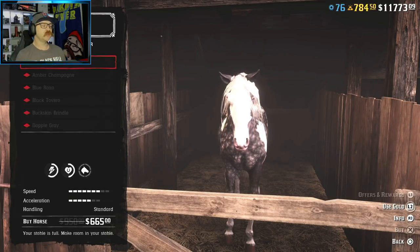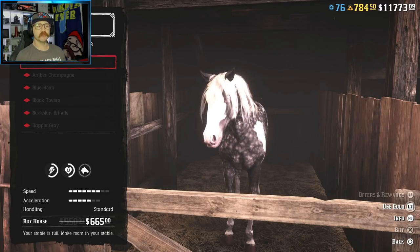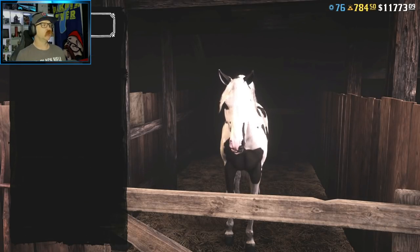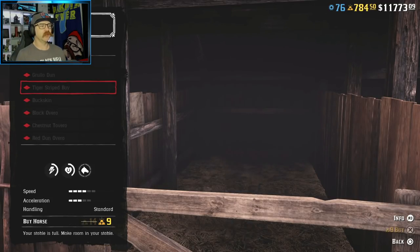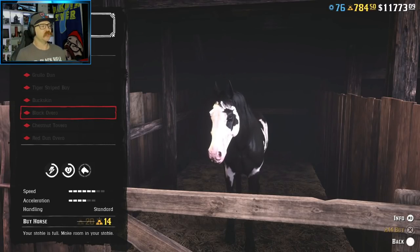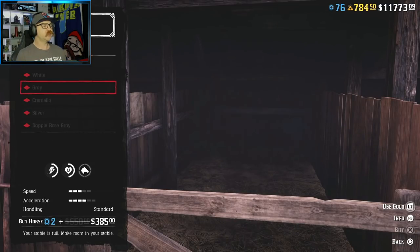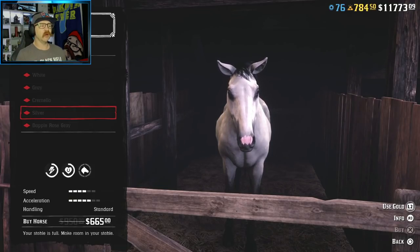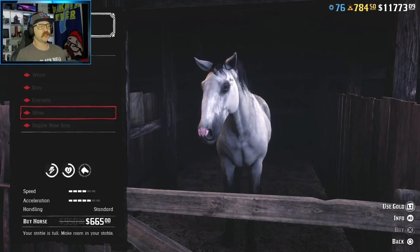Every horse can increase its overall speed and acceleration by two bars just by putting stirrups on the saddle. Every horse is going to be different — the Missouri Foxtrotter versus the Mustangs start out a little different. The Mustangs start out a lot lower and their max is a lot less. If we go down to the Claude Druber, one of the roan horses, it starts off pretty high. Its stamina and health bar start pretty high, and as you get it ranked up it can almost get fully maxed, though speed and acceleration are down.